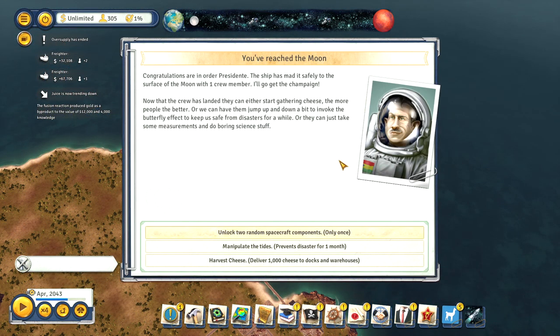Reaching the moon will allow you to unlock two random components, but only the first time you get there. Subsequent visits will allow you to prevent disasters for a period of time depending on how many crew you sent, or mine a load of cheese. Because as everybody knows, the moon is made of cheese.